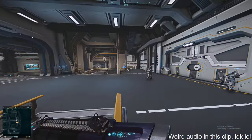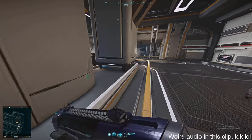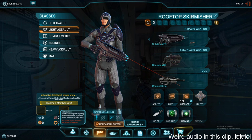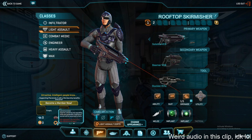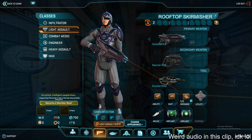I started out as a class named Light Assault, which is very fun — jetpacked, very unique. But I'm looking to see where I should spend my certs. Today we're going to go over how you can spend your first 1,000 certification points, or certs for short, to best maximize the impact on your ability to fight on Araxis.